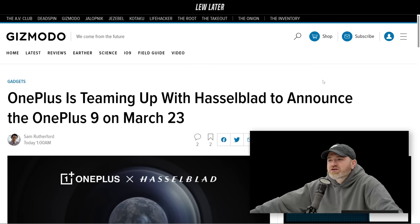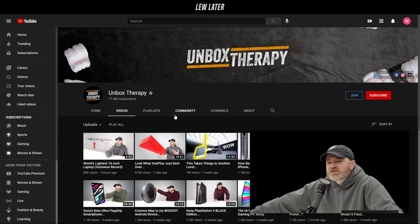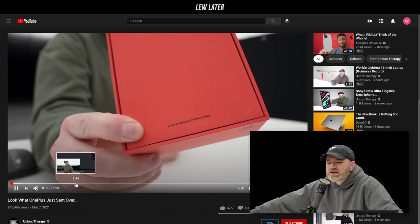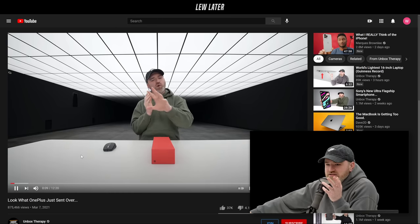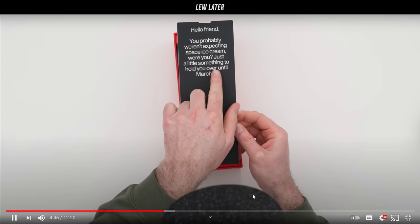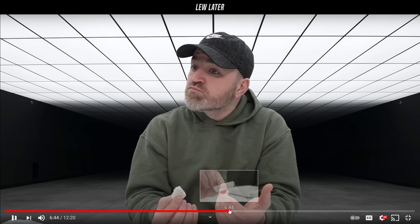Moving on to OnePlus — some people caught the video where OnePlus sent dry astronaut ice cream, packaged in something that looks like a smartphone box. It's all about building hype, essentially announcing an announcement. It was like an invitation, and then they said they'd have more to tell on March 8th. But then the announcement they announced was another announcement.